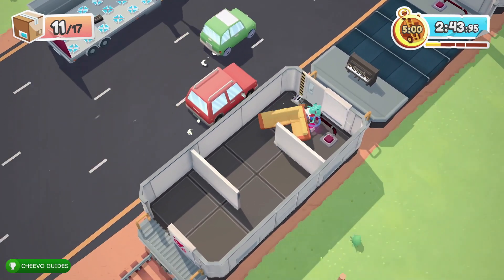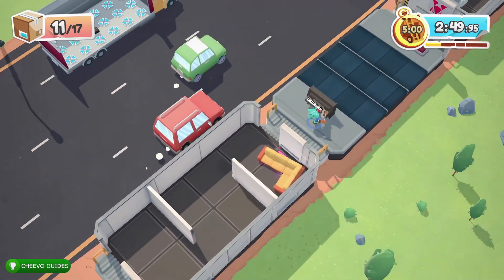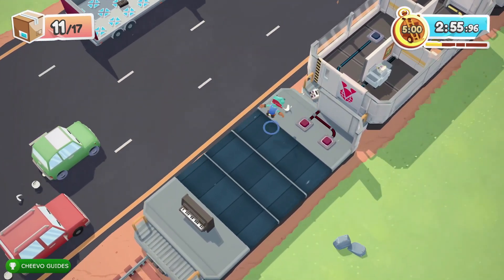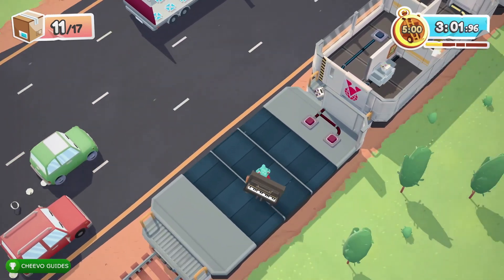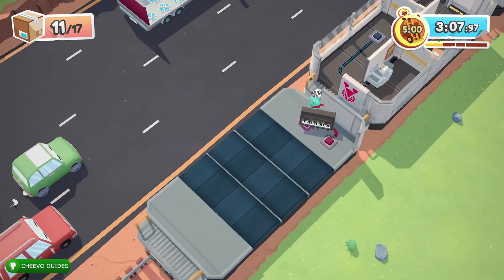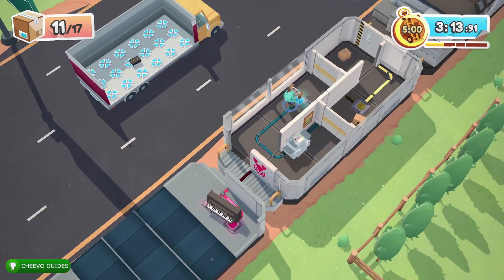On this next train car we have some conveyor belts. The trickiest part is getting the piano all the way over without falling off, so just make sure that you pay attention to which direction the conveyor belts are going. You want to put the piano above both switches so we can advance to the next train car.